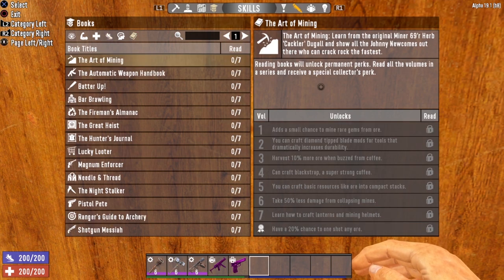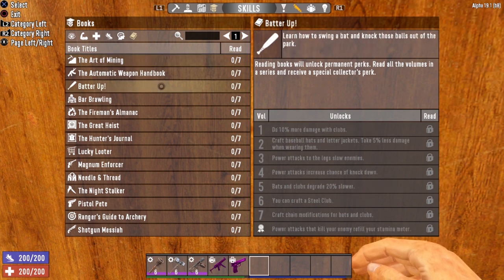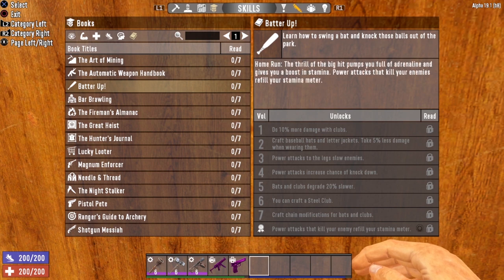Now let's take a look at the book series you should concern yourself with for a strength build. The first is Batter Up. This book series is absolutely vital if you are planning on using the club as your primary weapon. Volume 6 actually gives you the ability to craft a Steel Club, and the completion bonus is insane — power attacks that kill your enemies refill your stamina meter. That's like Sexual Tyrannosaurus and Flurry of Blows on steroids. This bonus allows you to power attack over and over again and never worry about stamina.